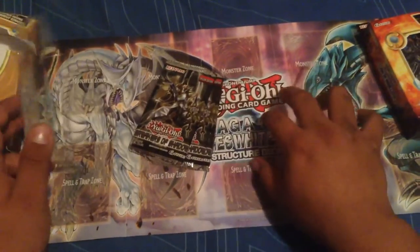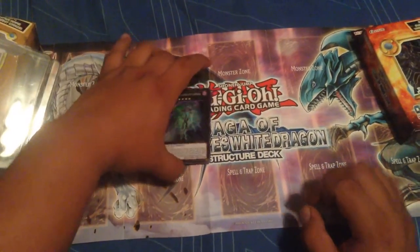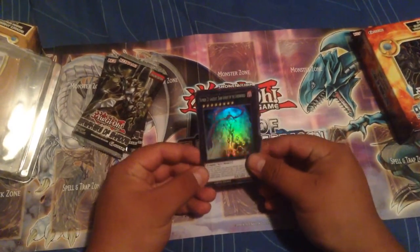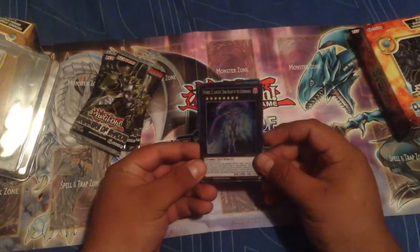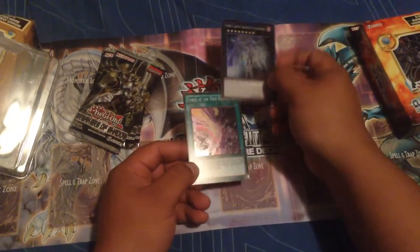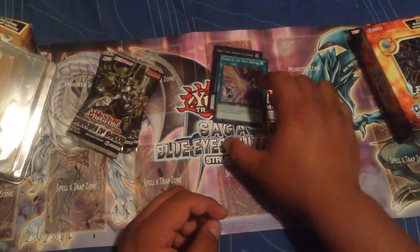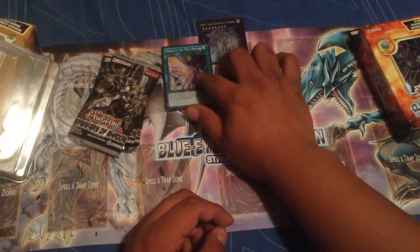So these come with two promos in the back. We got that really nice one, number 23. It's a really nice card, really shiny. You need two level eights for this guy — really good. Forge of the True Dracos. I got one of these before, but a really nice pull, number 23.